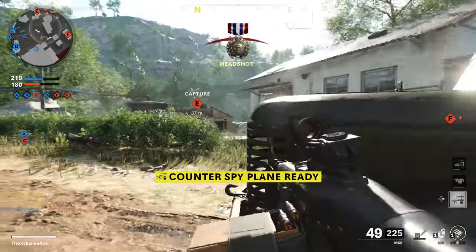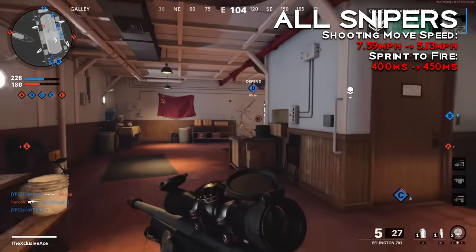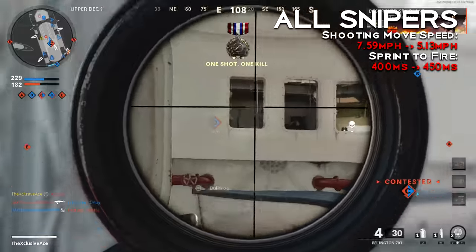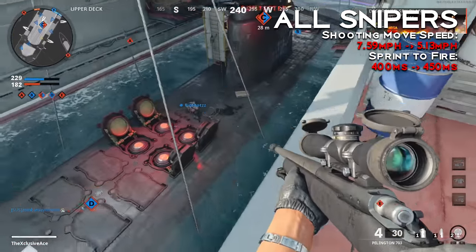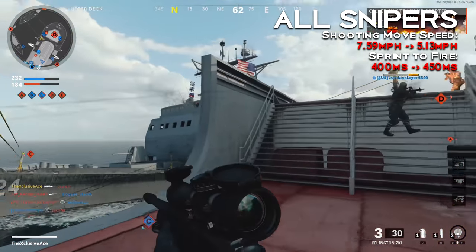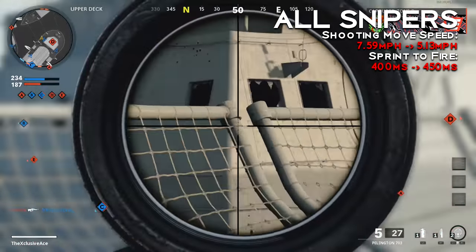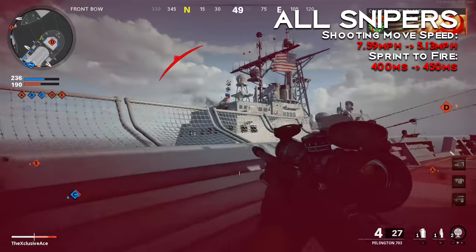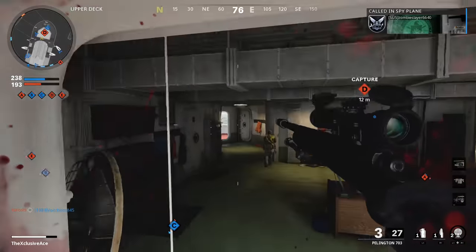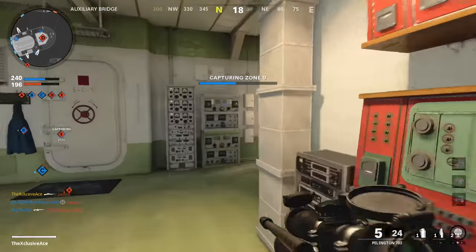Next up, sniper rifles — all three of them got the same nerfs. First, shooting movement speed was reduced, which is apparently intended to make each shot feel more powerful. They also slightly nerfed the sprint-to-fire time, basically just to better match the animation. Keep in mind the stated sprint-out times in the in-game stats aren't actually accurate — the sniper rifle sprint-out time is quite a bit faster than shown. At the end of the day, these changes don't really impact the effectiveness of sniper rifles at all.